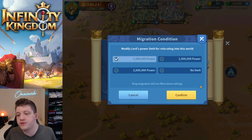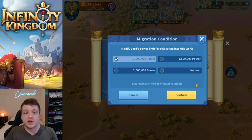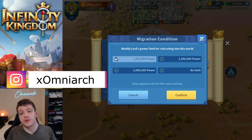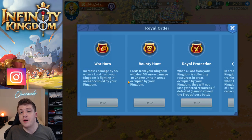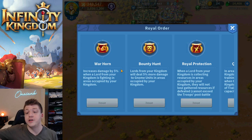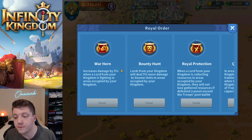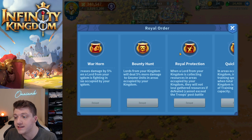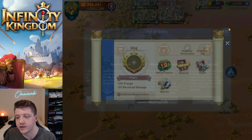The king also has the ability to control migration limitations for your kingdom or server. If players are migrating in, the king can limit that to 1 million power, 2 million power, or no limit — keeping things more under control. We also have royal orders, some of which are really powerful. For example, Warhorn increases damage by 5% when a lord from your kingdom is fighting in areas occupied by your kingdom. Bounty Hunt makes lords deal 5% more damage to gnome units in areas occupied by your kingdom.